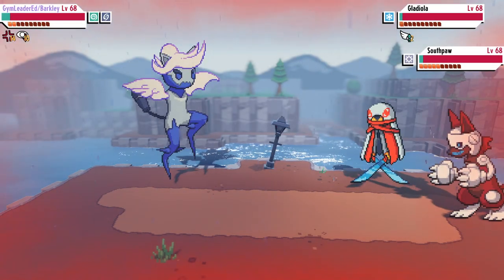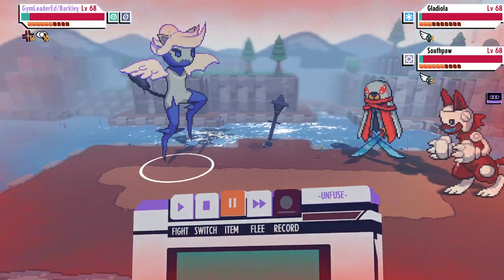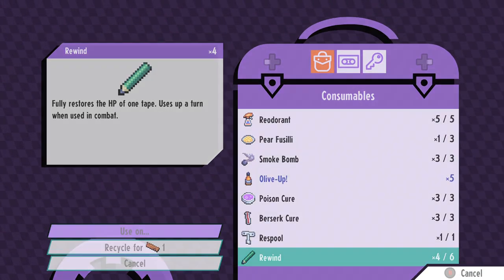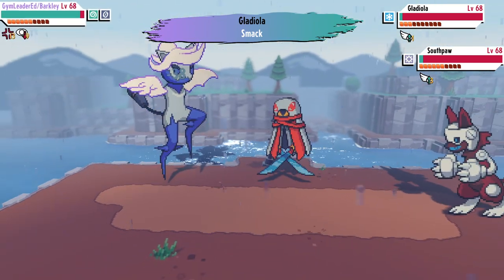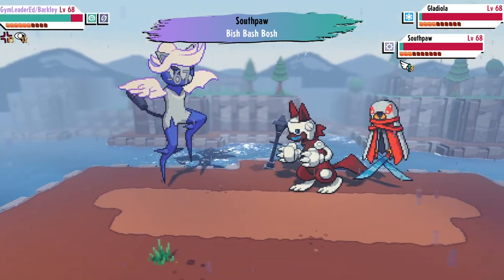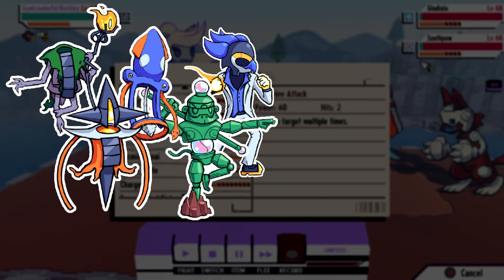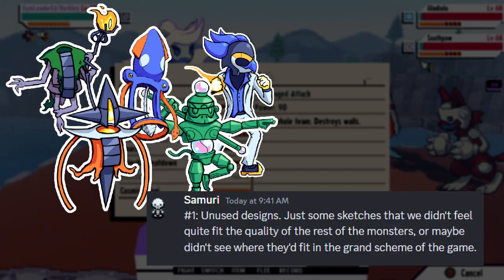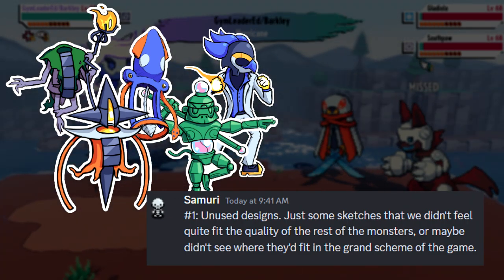You're going to notice that as we go through this, some monsters are grouped together whilst others are expanded upon individually — that's because some of them share certain themes whilst others will just have their own unique reasons for existing. I've basically got seven separate statements from Jay regarding each specific category of monsters. This first section Jay describes as unused designs.